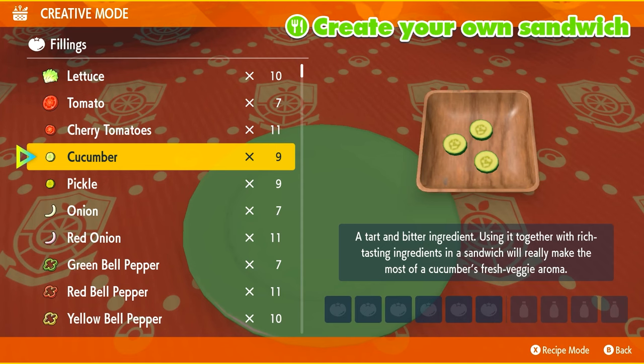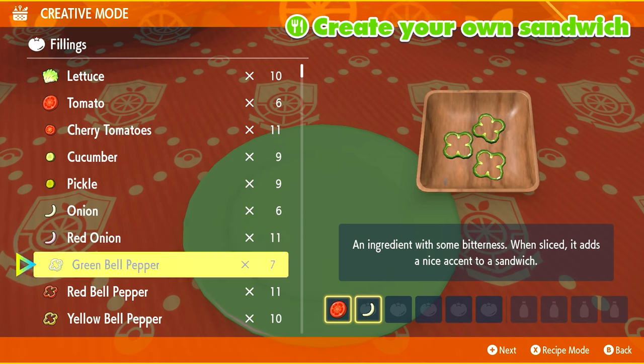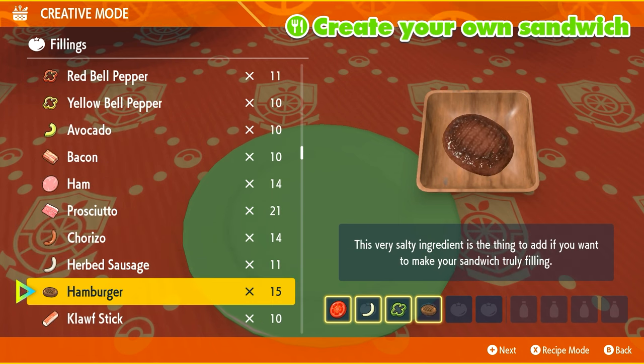Now the recipes I'm going to give you always start with the same four ingredients. It's always going to be tomato, onion, green bell pepper, and hamburger, which is the final piece. So those four ingredients will always be included.